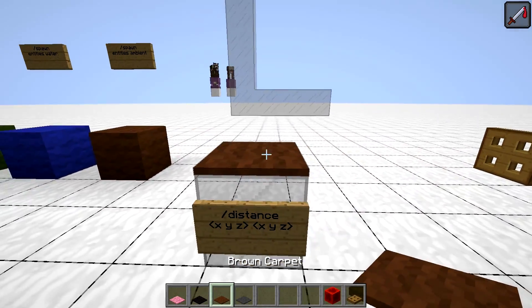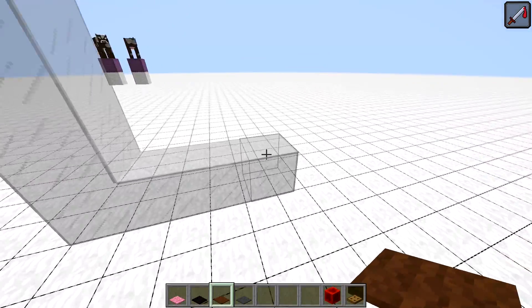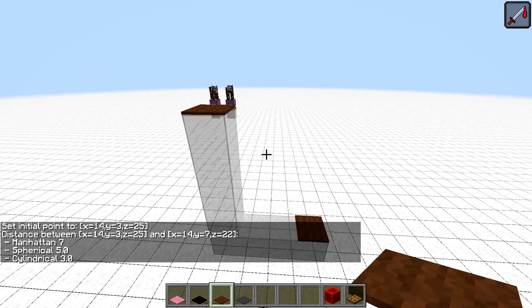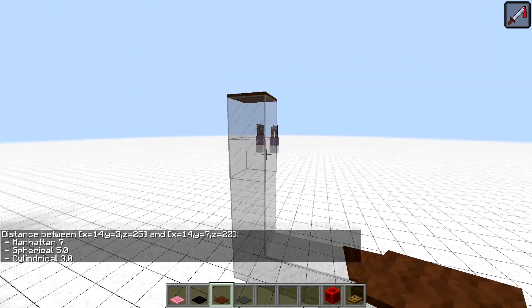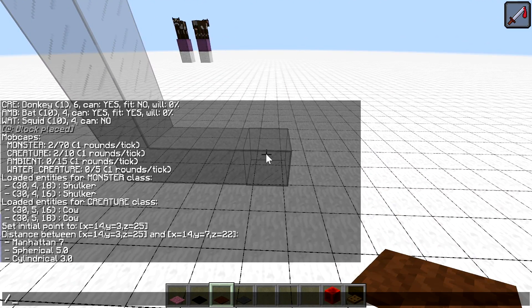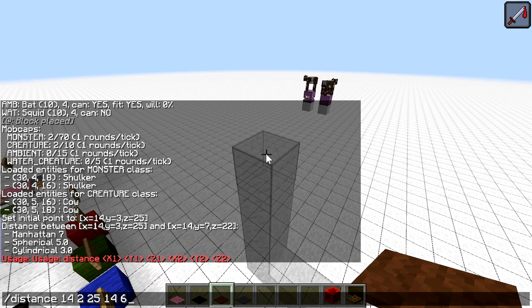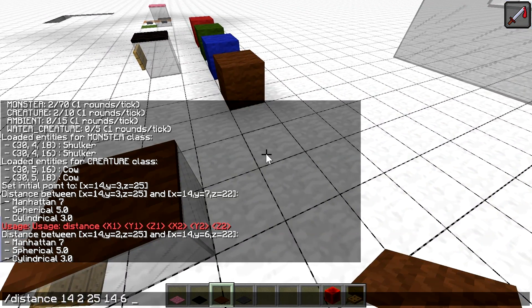Next is the brown carpet, which will help you measure distance between two points. Place a carpet on the starting point, then on the second point to get your distance measured using Manhattan metric, spherical (which is simply the straight-line distance between the two points), and cylindrical (which is the distance ignoring different Y values), useful to find a proper beacon range or perimeter size. There is an equivalent distance command — just point at the first spot, use tab completion, then repeat pointing at the second spot.